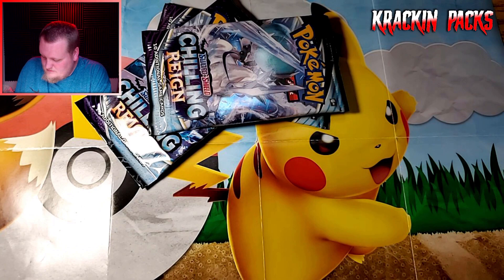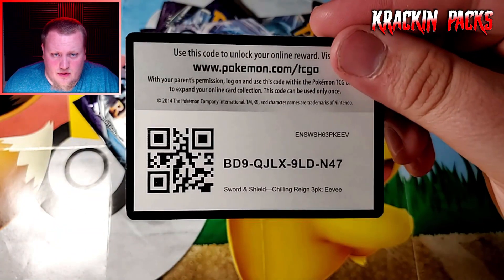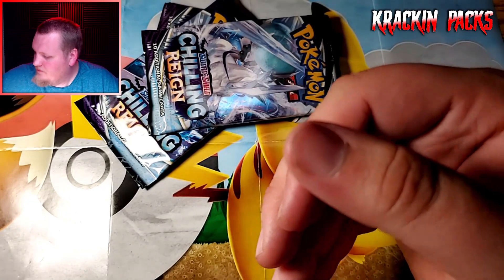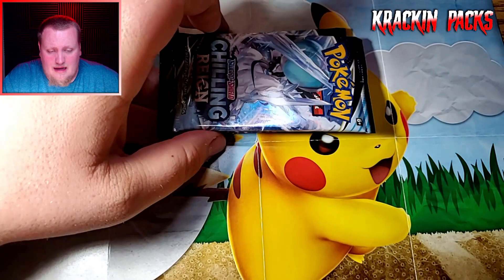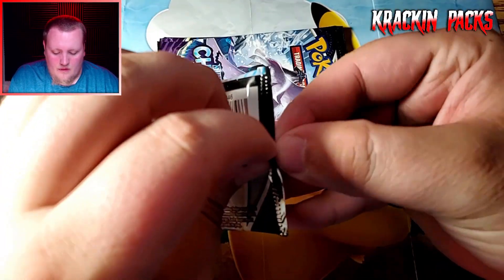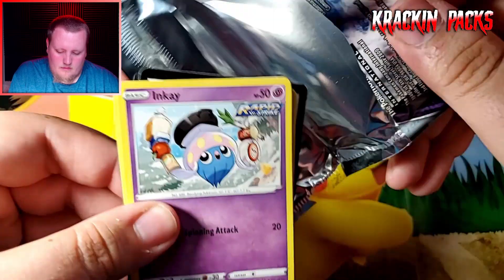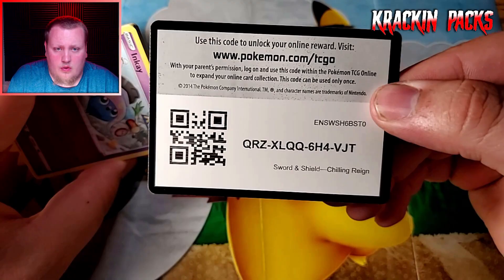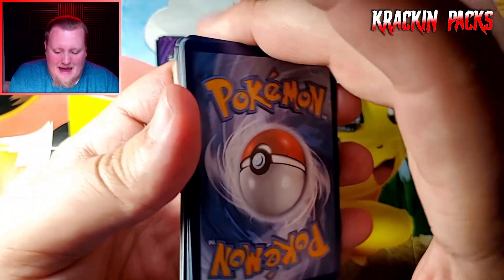Three more packs and there's another code card, and the beautiful Eevee promo. Let's see if we can get any better luck in the second three-pack blister.